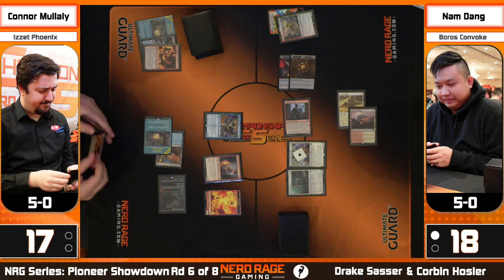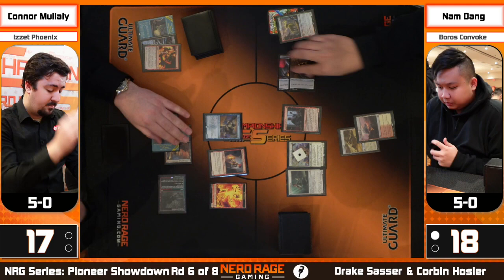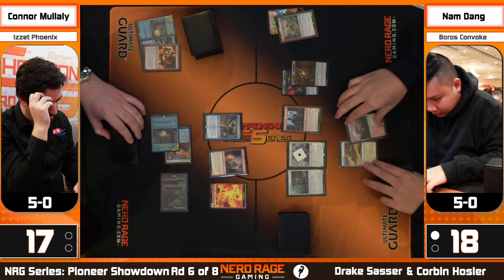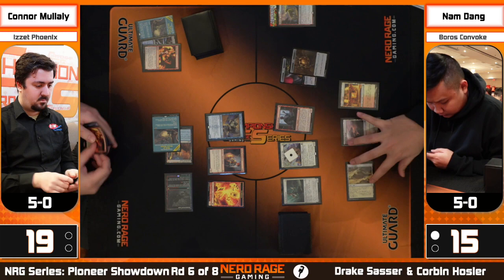We're seeing that with both Ledger Shredder and Young Pyromancer, being able to handle the going-wide plan so you can't just get chipped down. Connor did not have this setup at all in game one — we saw that lead to what you called a free win for Nam. This game looks very different. Young Pyromancer does a good job brick-walling smaller creatures, though the Warden is still a little concerning.